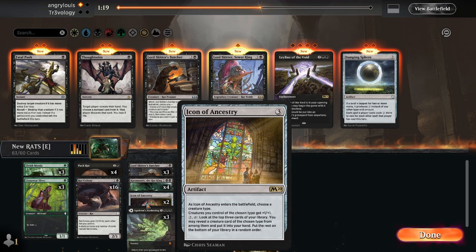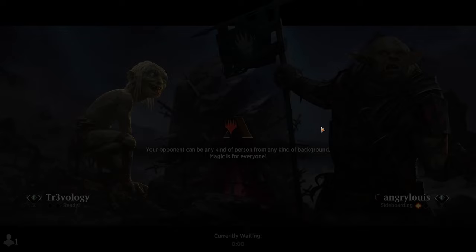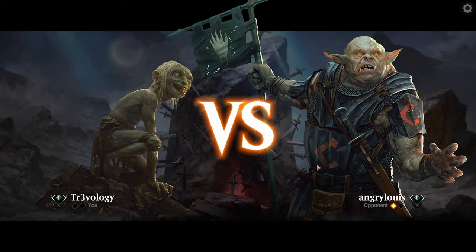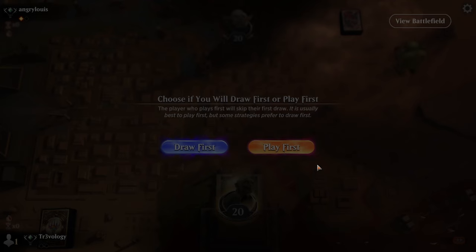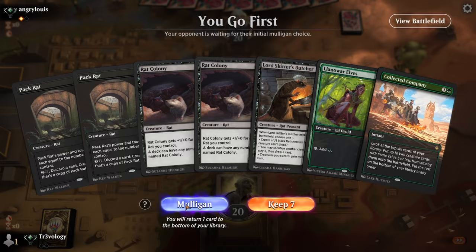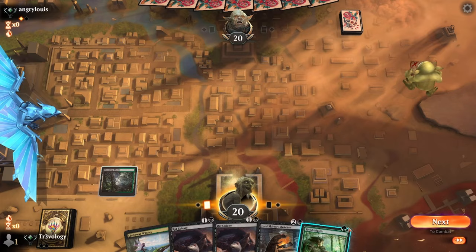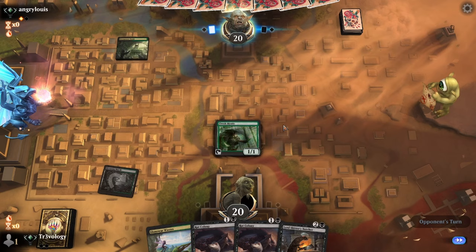On the play now. The way this curve looks: turn one elf into turn two Butcher into turn three two Rat Colonies — assume we draw a land. Just pick it up; push the sale — not the best. Different way. Do we have a turn two play? This is a reminder that Rat Colony is unfortunately a 1/1.